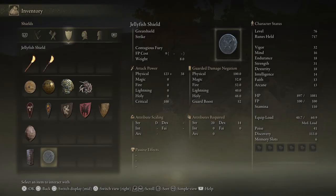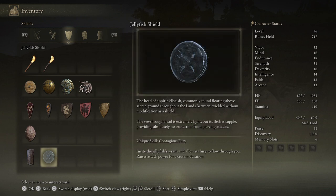Here's the stats for the Jellyfish Shield. You do need to be level 20 strength to wield this. As well as that, it does come with a unique skill: Contagious Fury. Incite the jellyfish's wrath and allow its fury to flow through you — raises attack power for a certain duration, which is a very cool ability going with this shield.